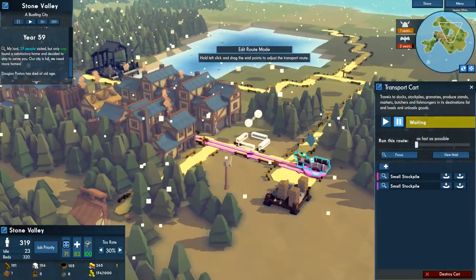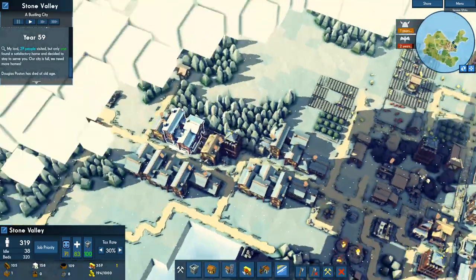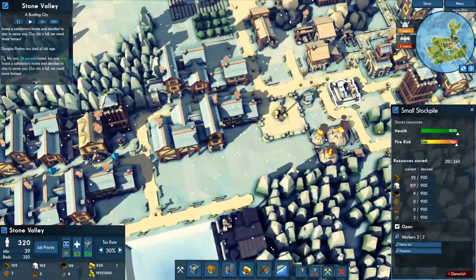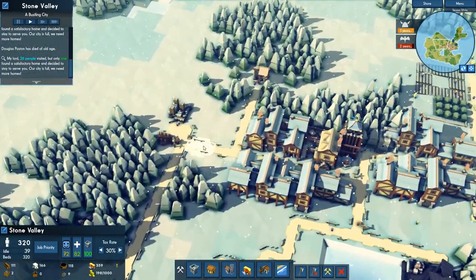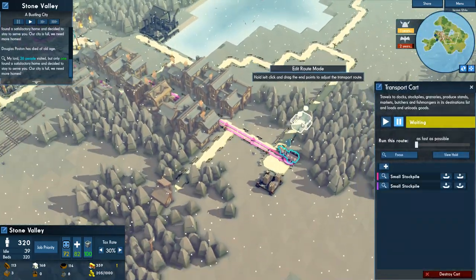I built a transport cart and I don't know how to operate it. He's supposed to load from one storage to another, but he's patrolling between them and never loads anything on it. So I don't know what I'm doing.